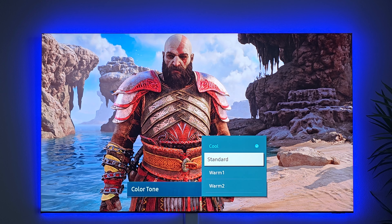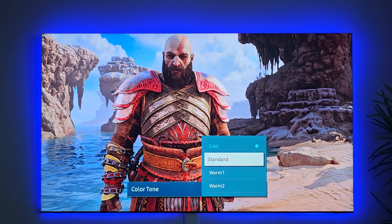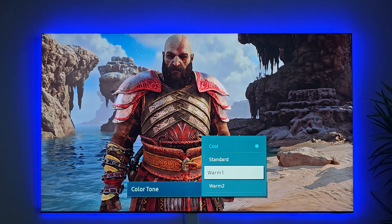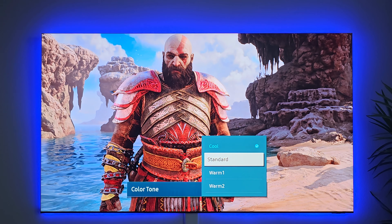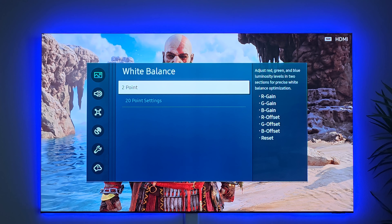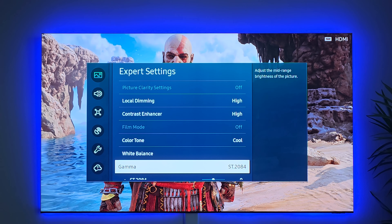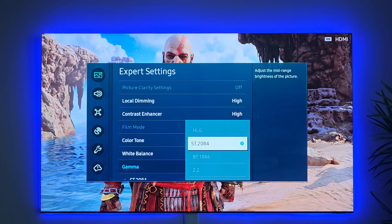The contrast enhancer I keep on high as well because I like my image to pop. It brightens up the image and you can see a little bit more shadow detail. For instance, on the right side of Kratos it's kind of really dark in that upper right corner, but with the contrast enhancer on you can see more into the shadows — I like being able to see my enemies.